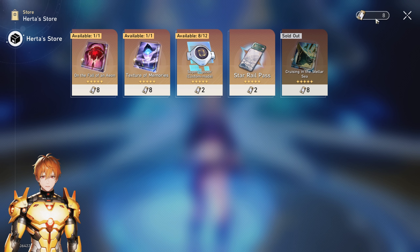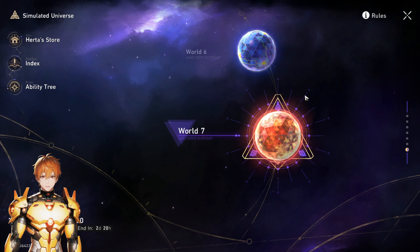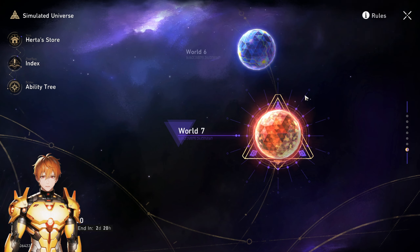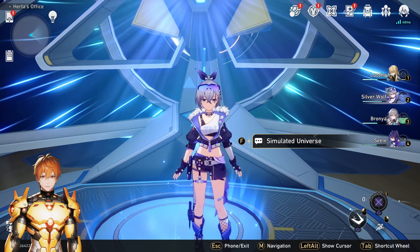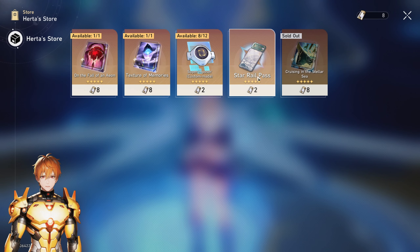If you're not planning to pull Fu Xuan, I still recommend saving your Herta bonds just in case they add another light cone in the shop in the near future. They already started updating Simulated Universe — they recently added World 7. There's nothing stopping HoYoverse from adding more content and updating Simulated Universe further, so it's very likely we will get more light cones. I highly recommend you do not buy the Star Rail pass.